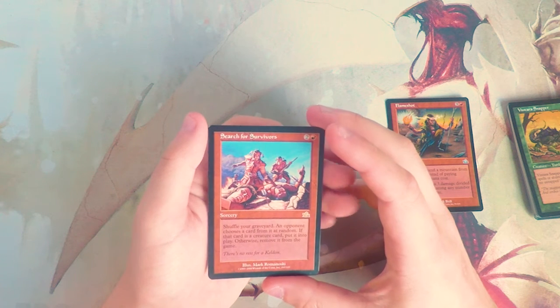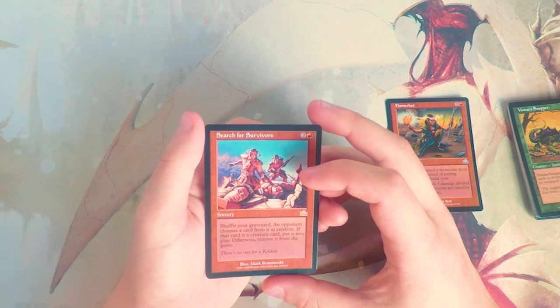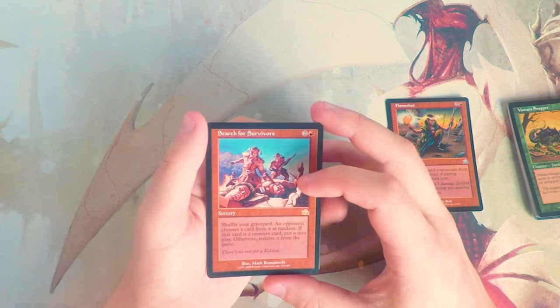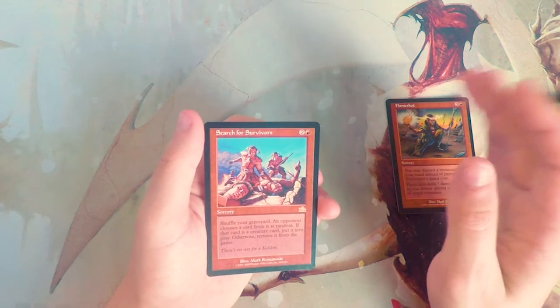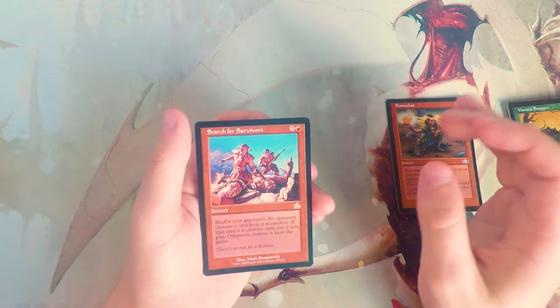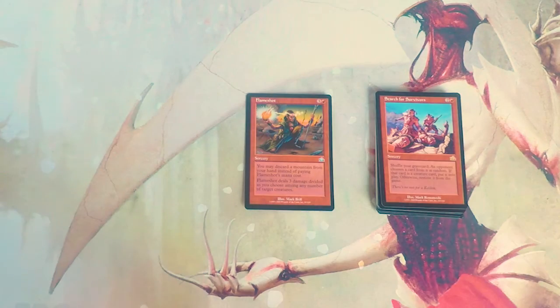Search for Survivors is our rare — a sorcery for two and a red: shuffle your graveyard, an opponent chooses a card from it at random, and if that card is a creature card, put it into play; otherwise, remove it from the game. This is so much of a gamble — I do not think this is a worthwhile card in limited specifically. I think this is pretty bad.